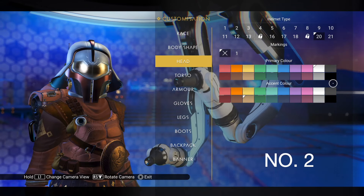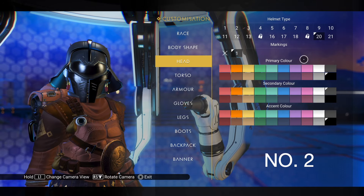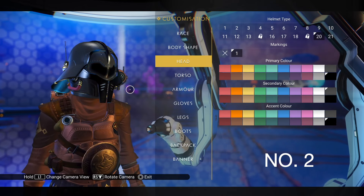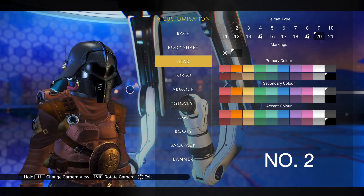At number 2 is the Fearsome Visor, from expedition number 9, Utopia. If you turn it black you get that Darth Vader feel — and you really can't miss out on this one, no way. I don't use it myself in many of my saves, but when I see people wearing it in different colours it brings a smile to my face.